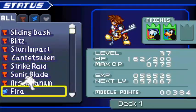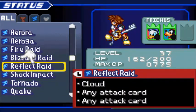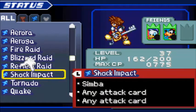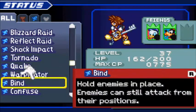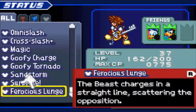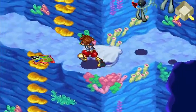Looking at slates we've learned: Ars Arcanum — we've seen that. Reflect Raid: hurl the Keyblade and make it ricochet around to strike many enemies — Cloud, any attack card, any attack card. Shock Impact: Simba's roar sends enemies flying and triggers stop — Simba, any attack card, any attack card. Quake: inflicts damage on all ground enemies with a violent tremor — Gravity, Simba, any magic card. Ferocious Lunge — that's the Beast's slate.